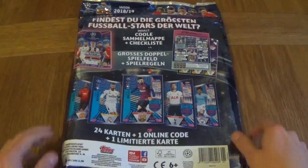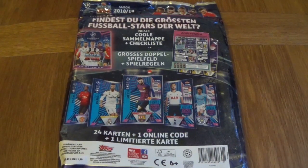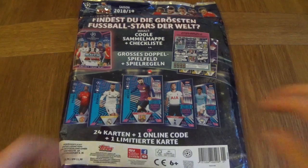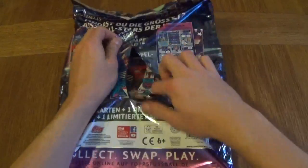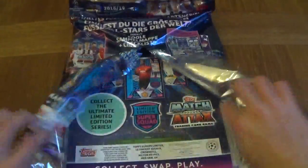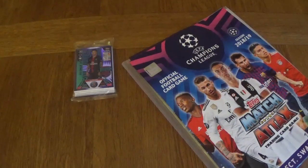Let's quickly check what the bag says. You can see it shows you the limited editions — 24 cards, plus one online code, plus one limited edition card. So, standard procedure with these starter packs — you get a limited edition, some cards, nothing else inside the pack.